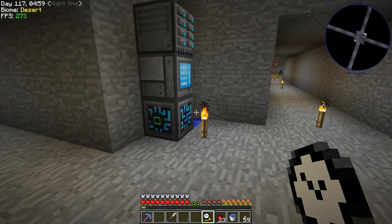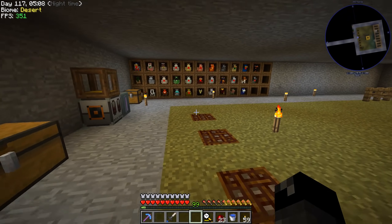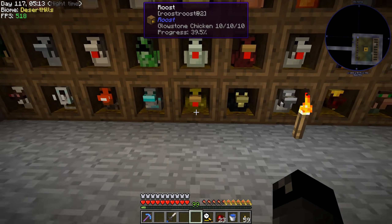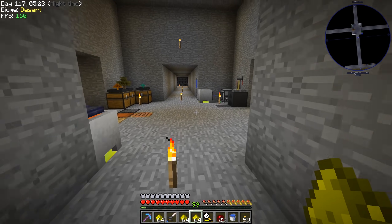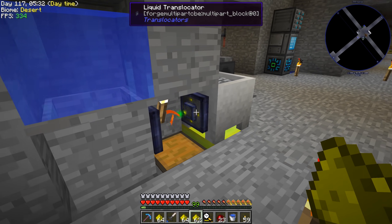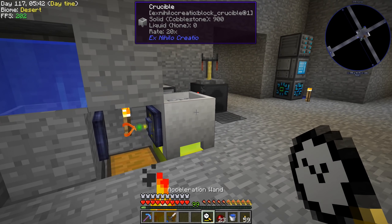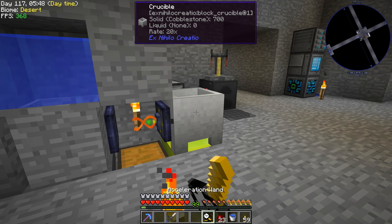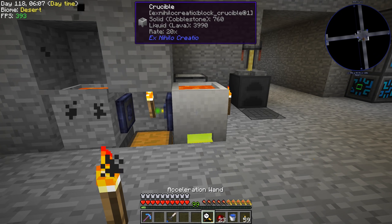We can also upgrade the translocators by putting glowstone on them. If you put a piece of glowstone on the sending translocator, it sends a full stack. If you put glowstone on the liquid one, it'll send up to a bucket — you can see it becomes a double helix instead of a single one. Now if we try to accelerate this we go pretty fast. We're still limited by how fast it's producing lava, but we're definitely making obsidian a lot faster than before.